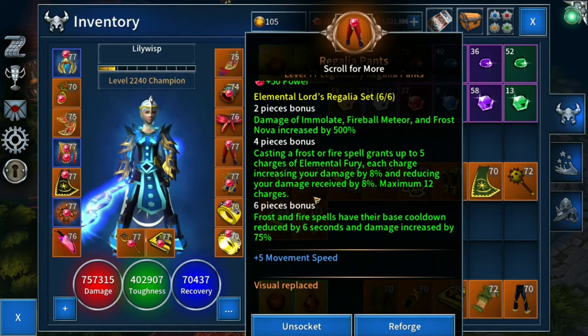The Frost spells are Frost Nova, Blizzard, and Frost Beam; the Fire spells are Immolate and Death From Above. Any of those five skills will grant up to five charges of Elemental Fury. You can see the Elemental Fury charges on your buff bar, and we'll take a look at that very shortly to see it in action in a trial.